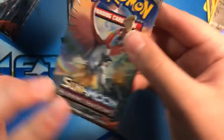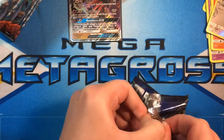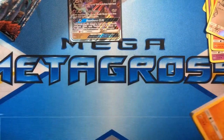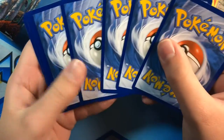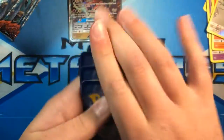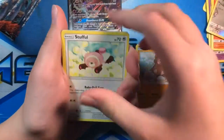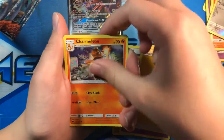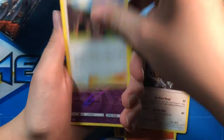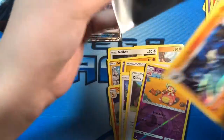Next we got a Holo pack. Now obviously there's the rainbow rare Charizard in this set, and maybe I could do this into a series where I open as much Burning Shadows as I can and try to hunt for that card — just an idea. Mudbray, Stufful, Sneasel, Espurr, Lightning Energy, Charmeleon, Woofer, Olivia, Reverse Holo Slowking, and a Lucario Holo. Pretty nice, really good start to the box.